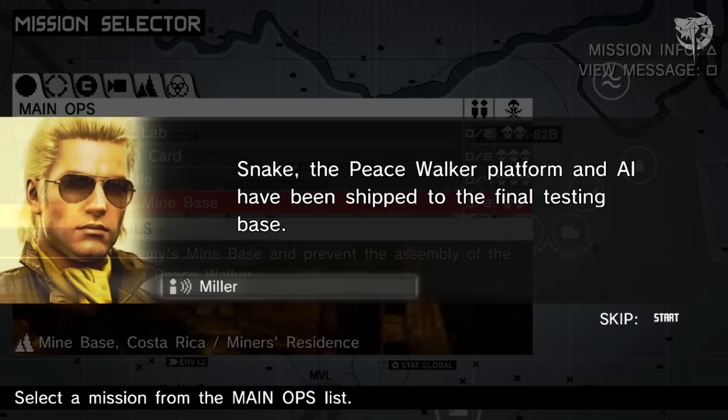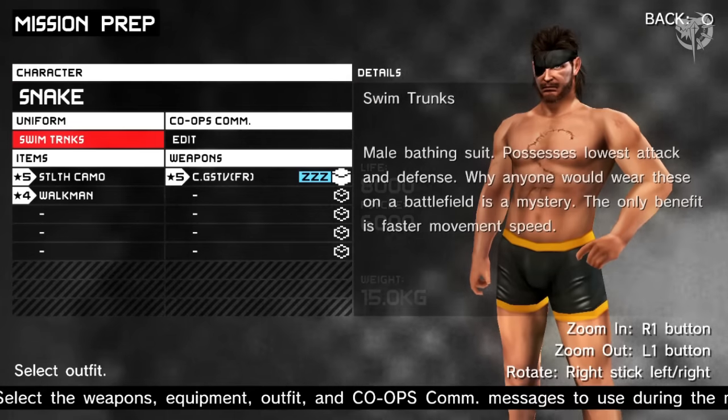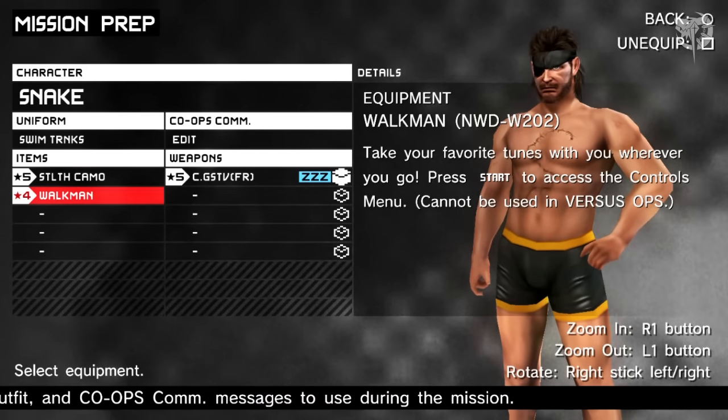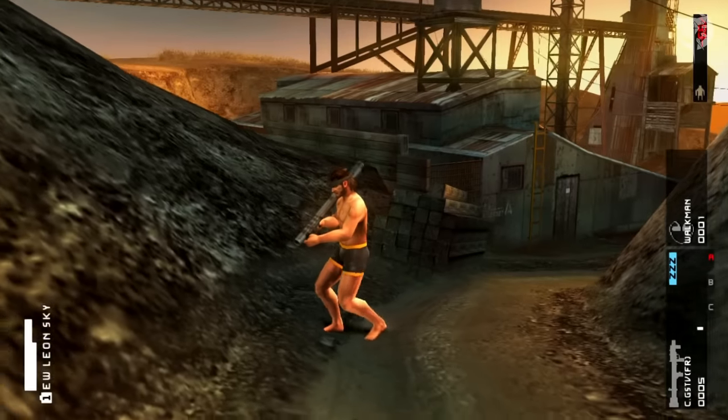Select Travel to the Mindbase mission, wear the Swimming Trunks for faster movement speed, and bring the Stealth and Fulton Launcher. I am assuming that you have all this equipment since it is advisable to get the EWAC Insignia during endgame only.